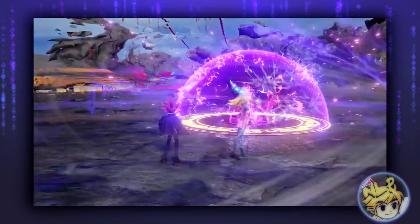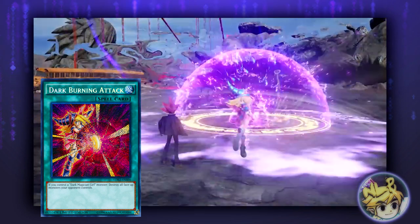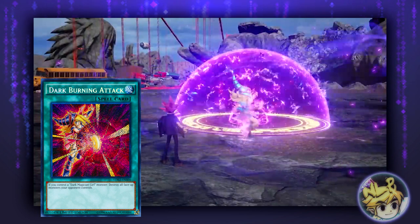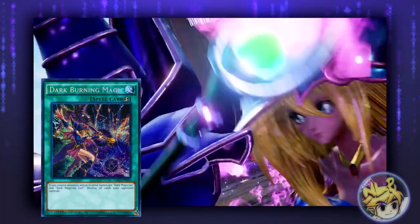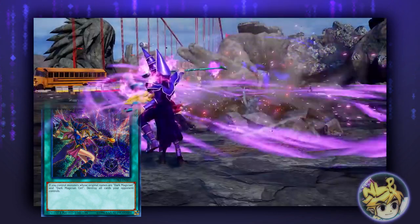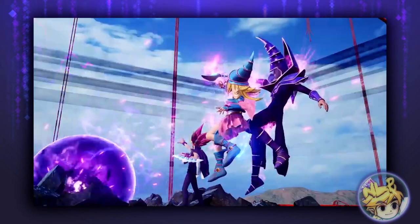Now in this frame we can see Dark Magician Girl use an attack which appears to be the spell card Dark Burning Attack. The reason I say this is because that spell card looks similar — the artwork anyway — and it can only be used with Dark Magician Girl. And now here I think we can all agree that this is the spell card Dark Burning Magic, which is awesome. For those who don't know, this card can only be used when Dark Magician and Dark Magician Girl are both face up on the field.